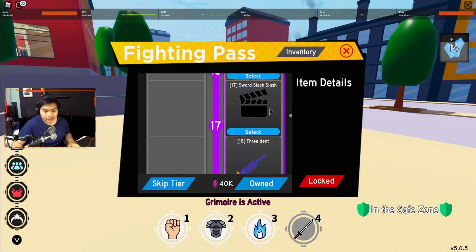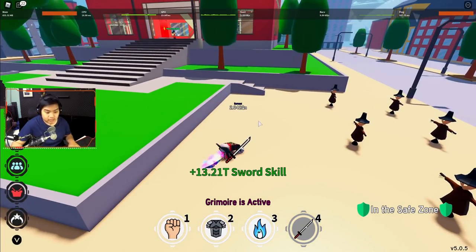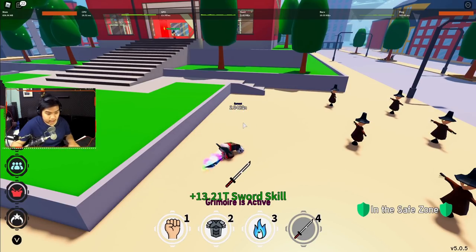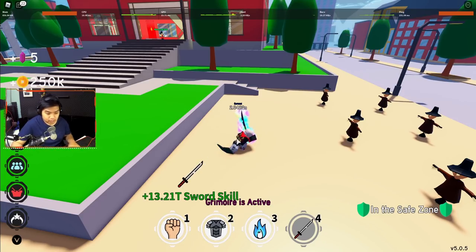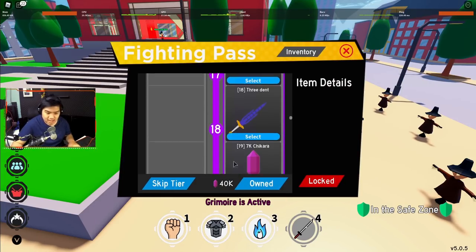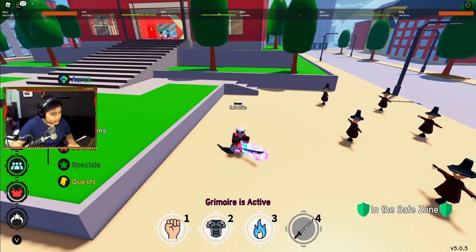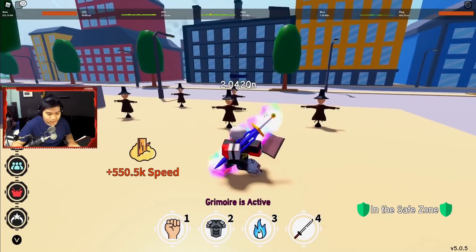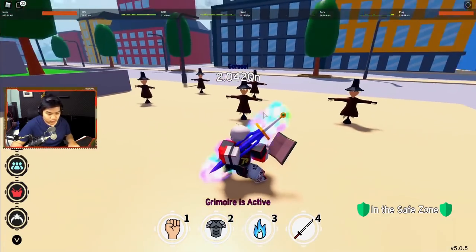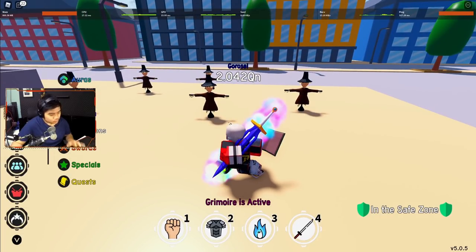Oke lanjut, daripada kelamaan. Sword Slash Slash — ini gue udah pakai. Jadi dia bisa kayak nge-slash ke depan. Sebelumnya cuma kanan-kiri doang, sekarang bisa nge-slash ke depan kayak gitu — animasi lah. Lalu Trident — ini juga skin. Skin kayak di Shindo. Gue lupa di Shindo namanya apa. Not bad sih, bagus sih. Cuman gue kurang suka aja — gue pengen dapetin yang Rengoku, tapi 10.000 champion point itu sayang banget, gue simpen aja lah.